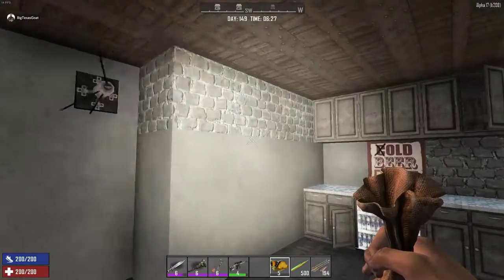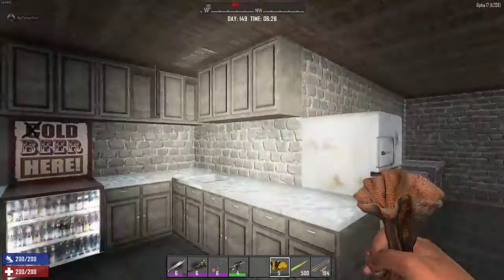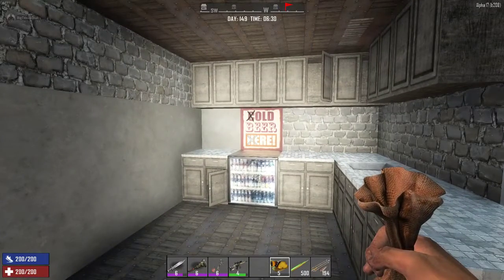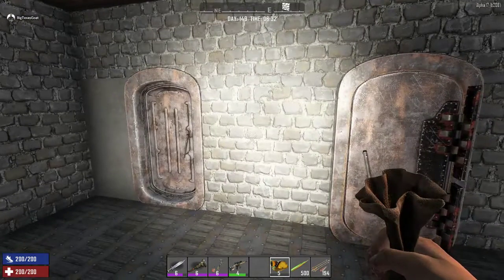Kind of a weird bug that I can wear a military helmet and essentially still have a light, like I'm holding a flashlight. I don't know if that's intended or not, to hold the mining helmet like a flashlight, but it's happening. So in case you don't want that to happen, there you go.